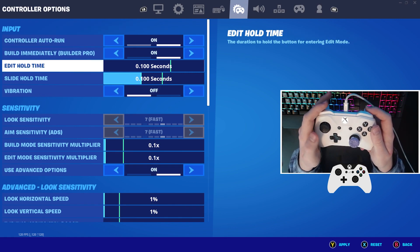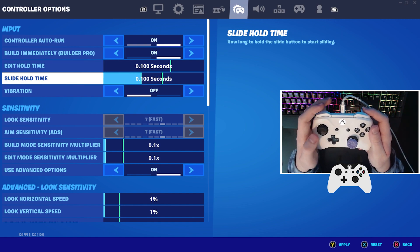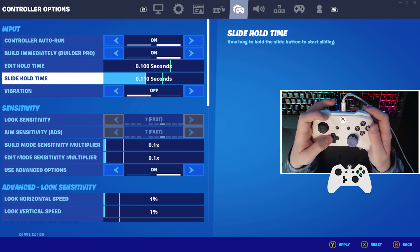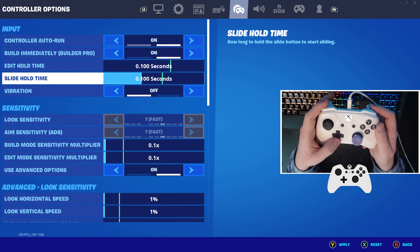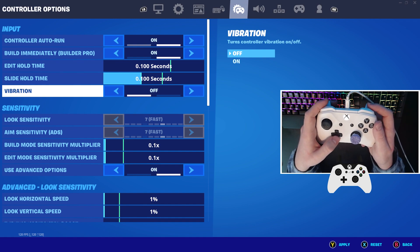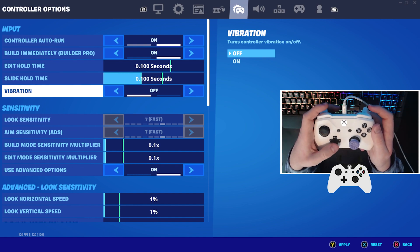For edit hold time, have this as low as possible — or just use left stick to edit. For slide hold time, I'm using 0.1 in the new season and I find it very useful. Some people don't like sliding so you can set it higher, but I like it. Vibrations — turn this off, because it can disrupt your aim when aiming down sights if your controller is vibrating.